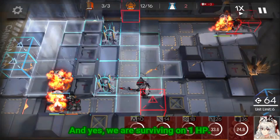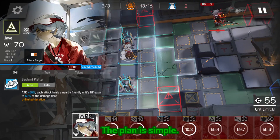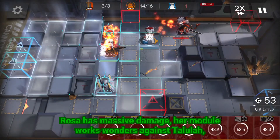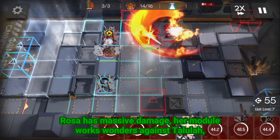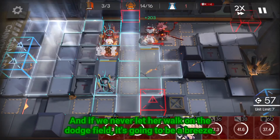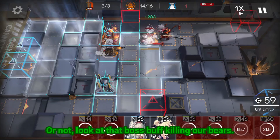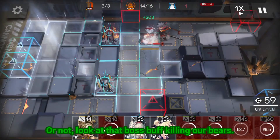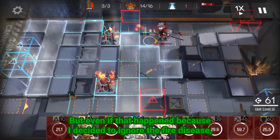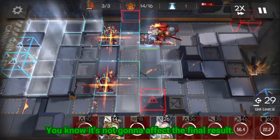And yes, we are surviving on 1 HP. Now it looks like CM, right? The plan is simple — kill Tallulah very hard. Rosa has massive damage, her mod works wonders against Tallulah, so it also deals massive damage. And if we never let her walk on the dodge field, it's going to be a breeze. Or not. Look at that boss buff killing our bears, so mean. But even if that happened because I decided to ignore the fire disease, it's not gonna affect the final result.